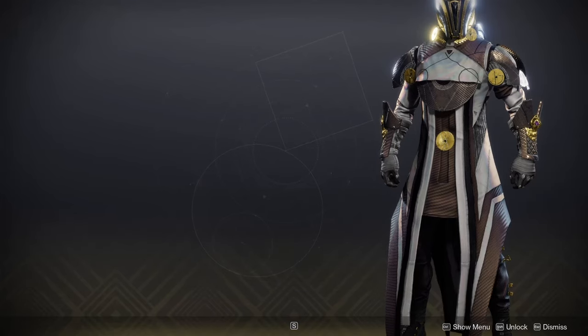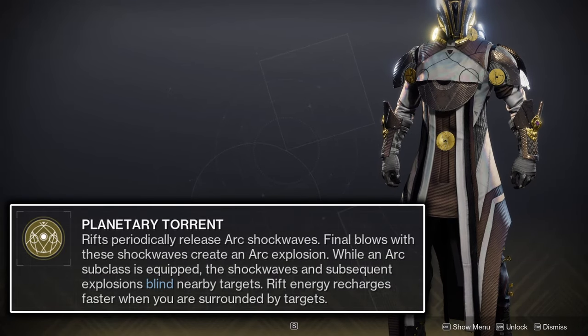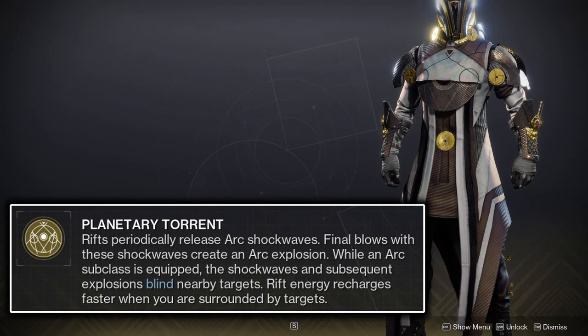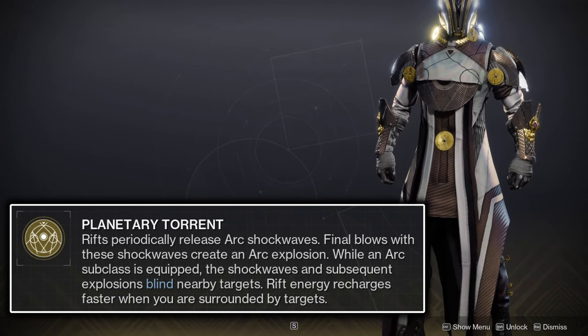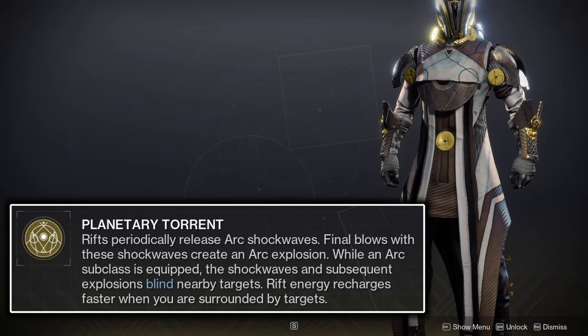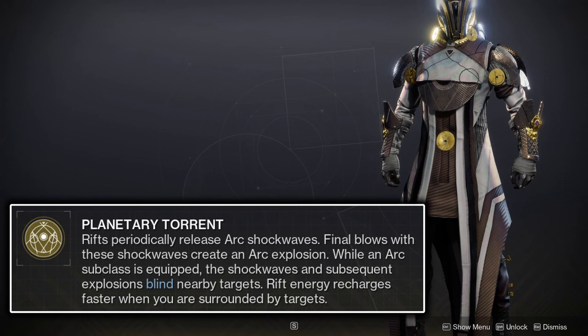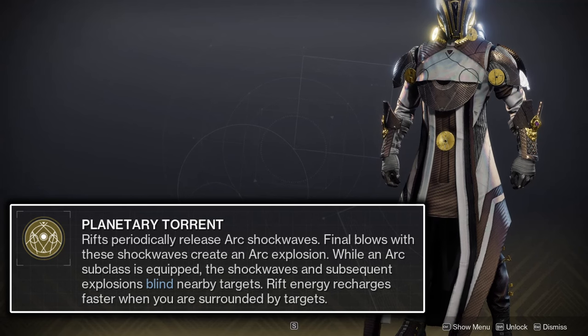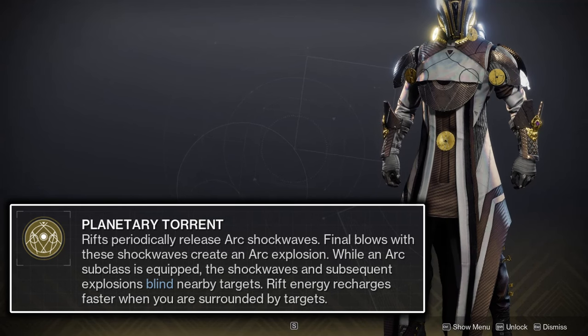Vesper of Radius has the exotic perk Planetary Torrent, which causes your rifts to periodically release arc shockwaves. These shockwaves release every 5 seconds the rift is active, with the first shockwave releasing 1 second after the rift is cast. Any enemy killed with these shockwaves will explode, dealing damage to any enemies nearby. Additionally, if running the arc subclass as this build does, enemies killed by the rift will see their on-death explosion apply the blind debuff to nearby enemies, which acts as a fantastic source of crowd control.